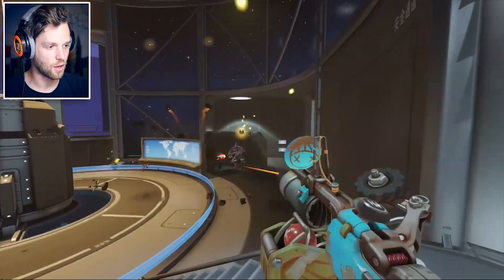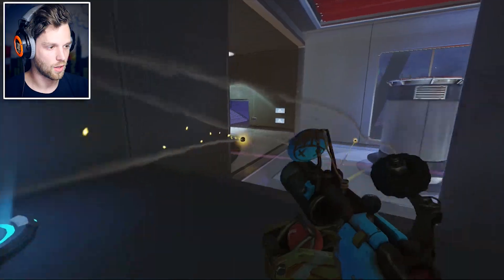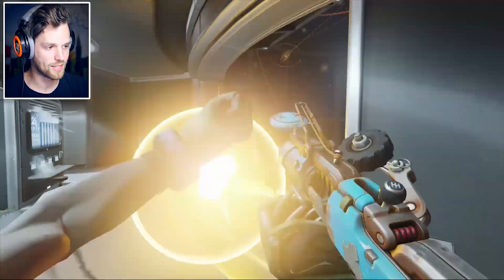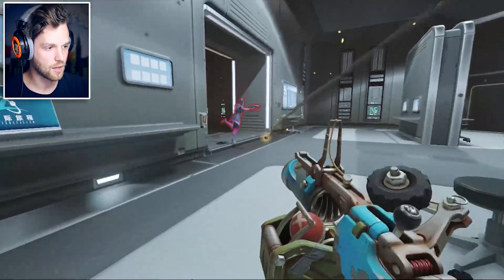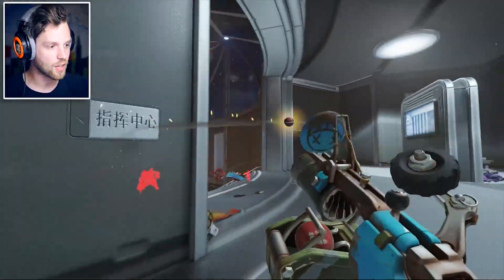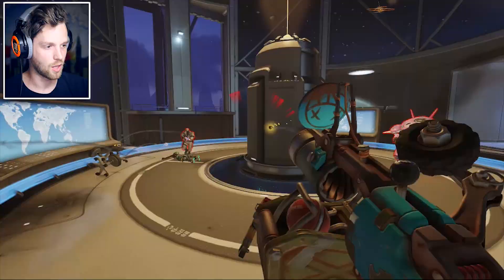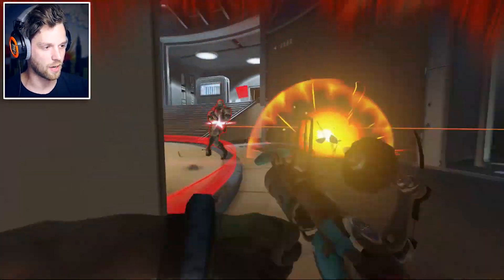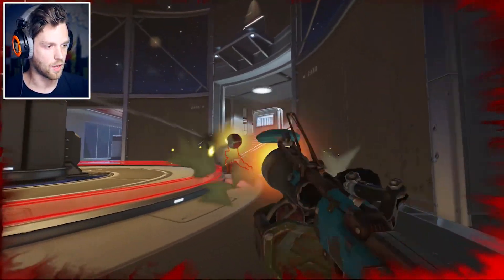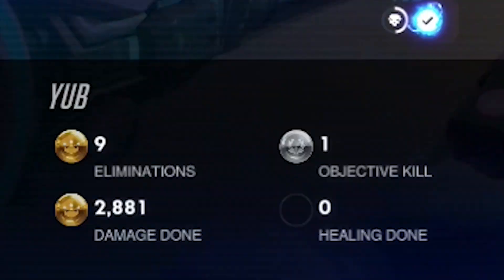The no abilities, the no hit markers — it's so confusing. I hear someone coming up behind me right now. Tracer die — got her! Sombra — got her too. A double, baby! It doesn't even tell you what you're getting. Let's check our eliminations real quick — nine. I'm gonna run down this hallway.